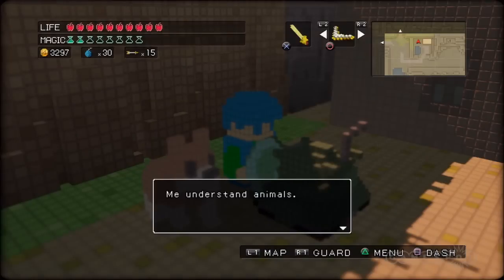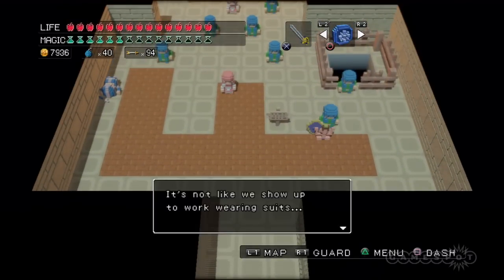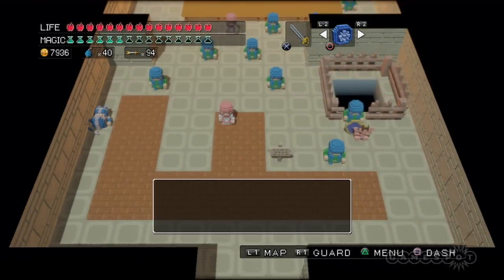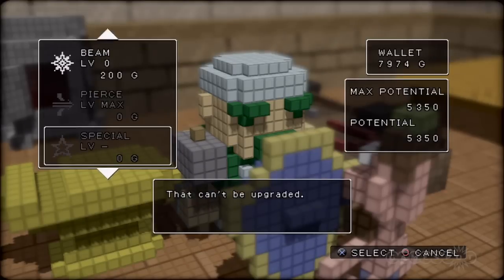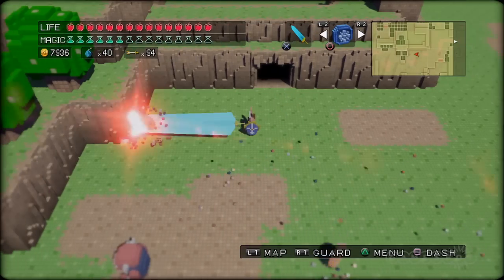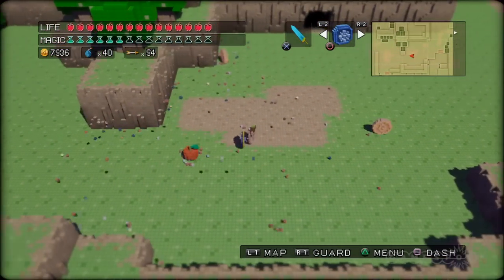There are very few clues or other such guides nudging you toward any specific goal, so completing side quests often involves talking to every citizen you happen upon in the hopes that they will have a job for you. It's not ideal, but it does give the game an organic feel, and the fact that many of these quests are time sensitive makes it seem like these blocky citizens lead lives independent from your own.